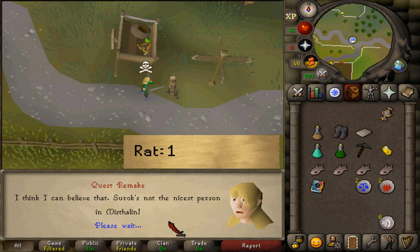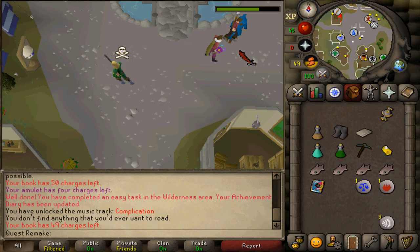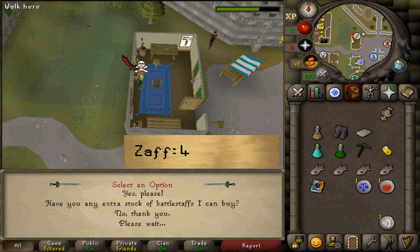Here is a letter from Surok. After you have provided the letter and the conversation is done, teleport to Varrock one more time and enter the staves shop. Talk to Zaff and select option four.